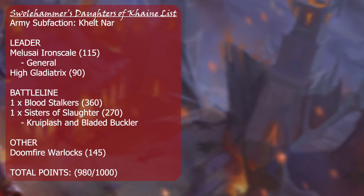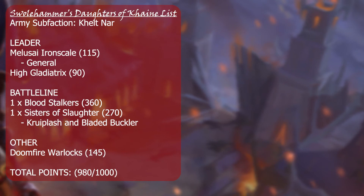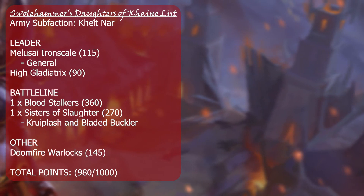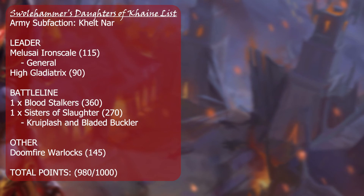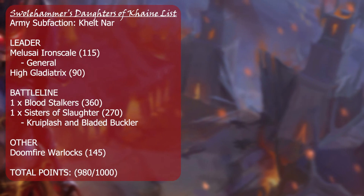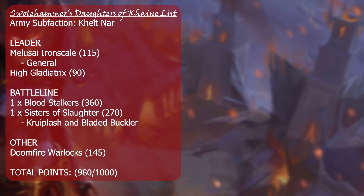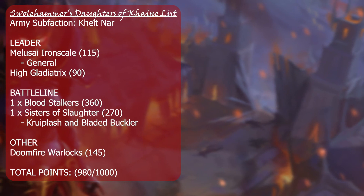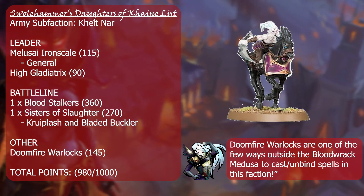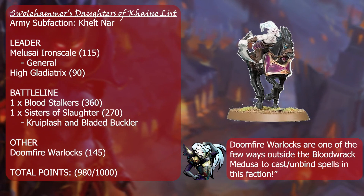Your leader options are your Melusai Ironscale and High Gladiatrix. The Melusai Ironscale is the general because it makes your Blood Stalkers — the Melusai battle line — better. For battle line we're using Blood Stalkers, the archer Melusai, and Sisters of Slaughter, the alternate build of Witch Elves. Both are reinforced because we have all those units from the Vanguard and Warcry boxes. Blood Stalkers and Sisters of Slaughter are my personal choice — I like the masks and the whips of Sisters of Slaughter, I just think they're really cool. And lastly, you take the Doomfire Warlocks from the Vanguard box. Games Workshop has been pushing more Doomfire Warlocks in their Daughters of Khaine products recently. Most people don't like them — I do, and since they're in the Vanguard box, let's use them. They round out the list.